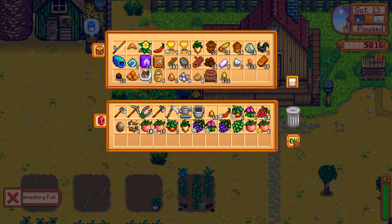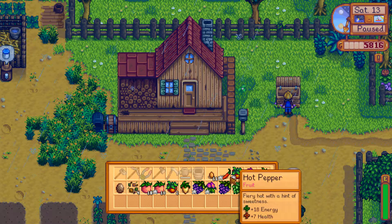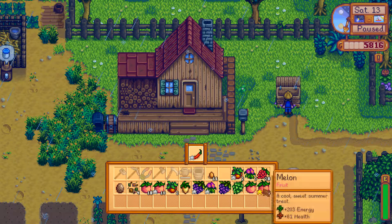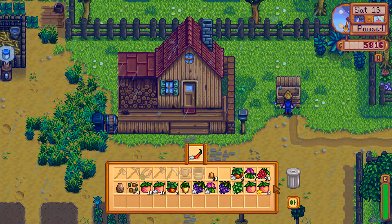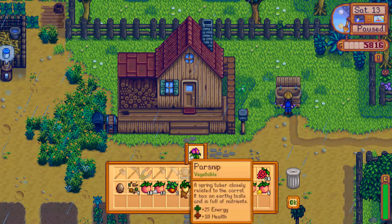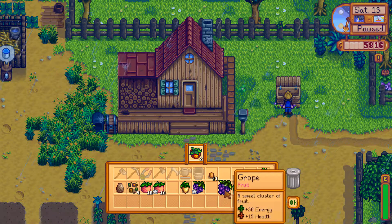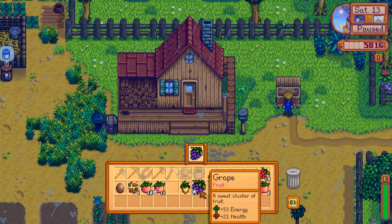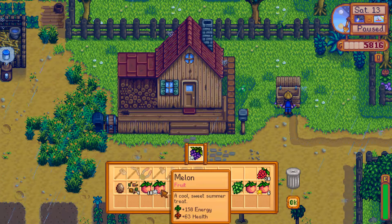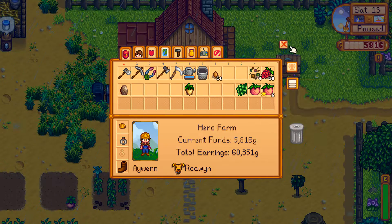We need to sell some of our stuff quick. Sell one gold star melon — well, just leave it intact for now until we come back. The spice berries and sweet peas. We need at least one hops for a quest. As well as the non-gold star melons, the silver star and the regular star.